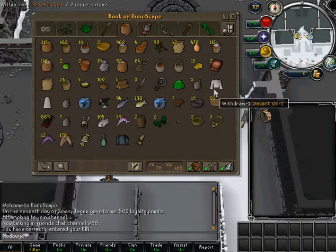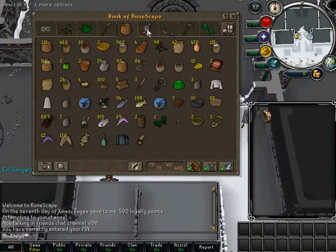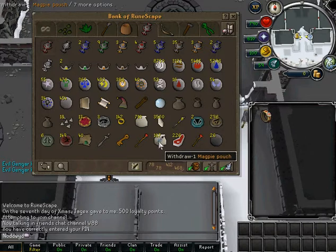Food page. This is like the most awesome thing ever. Pot of flour — I've got 146 pots of flour guys. It's amazing. It's worth millions. And here we go — Magpie pouches. Use those when you're doing other stuff and get free items.